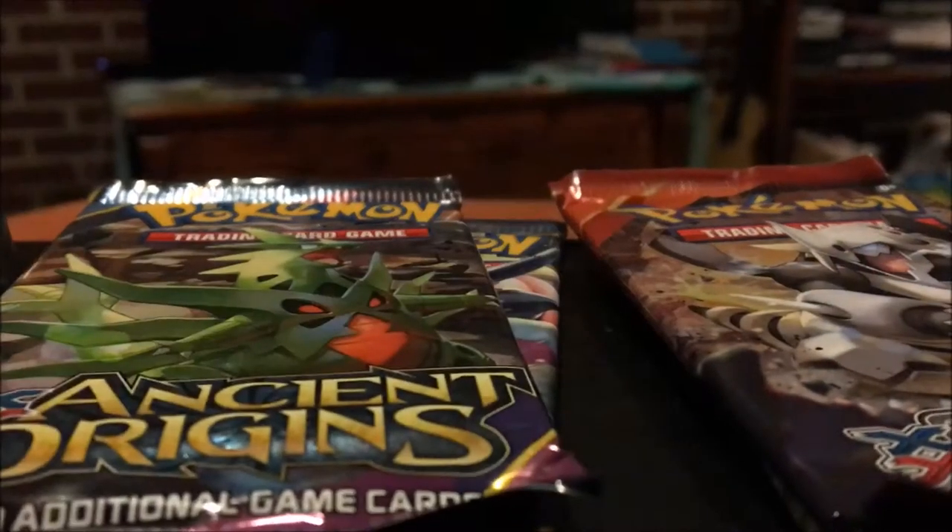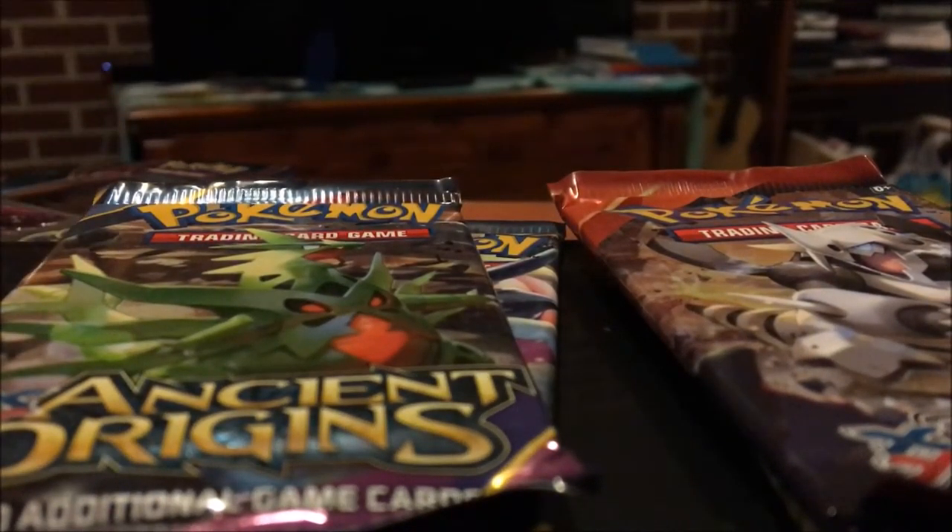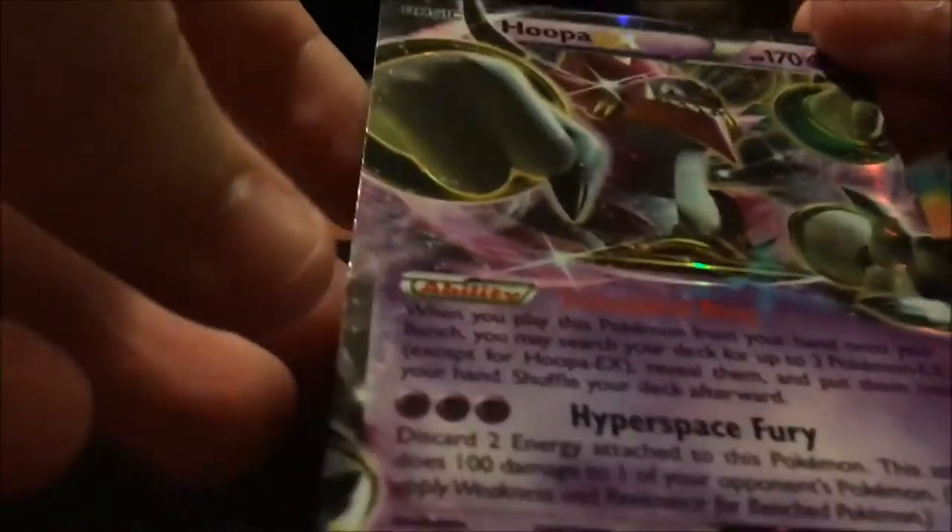I've been collecting Pokemon since I was like six years old. Here's the Hoopa EX — so beautiful. As soon as I get my sleeves in I will surely sleeve this card. It knows Hyperspace Fury and its ability is Scoundrel Ring. Now the reason why this video is sort of crappy is because I'm recording with my phone — I don't have a camera yet. I'm going to start opening Primal Clash first and then end with the Hoopa Ancient Origins.